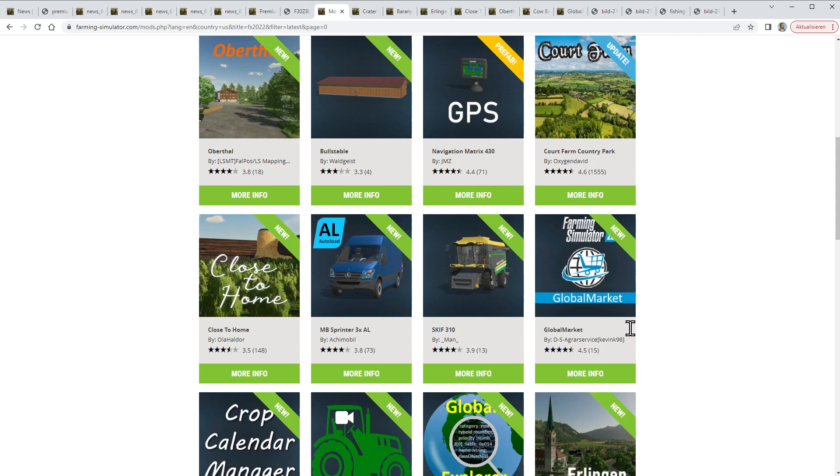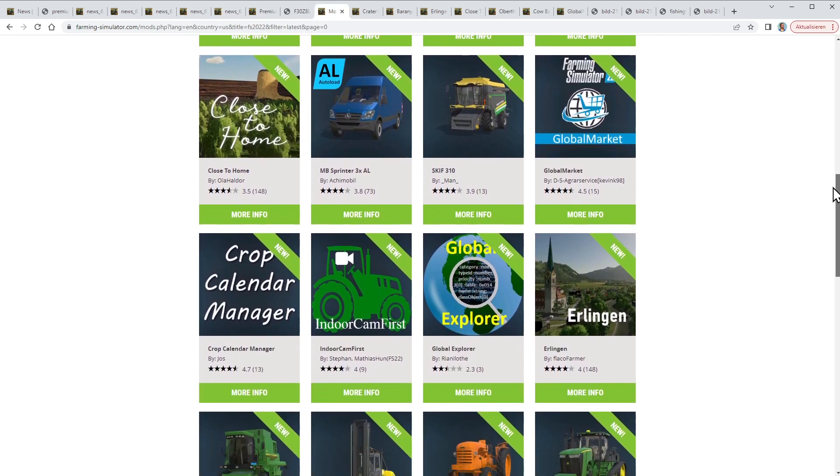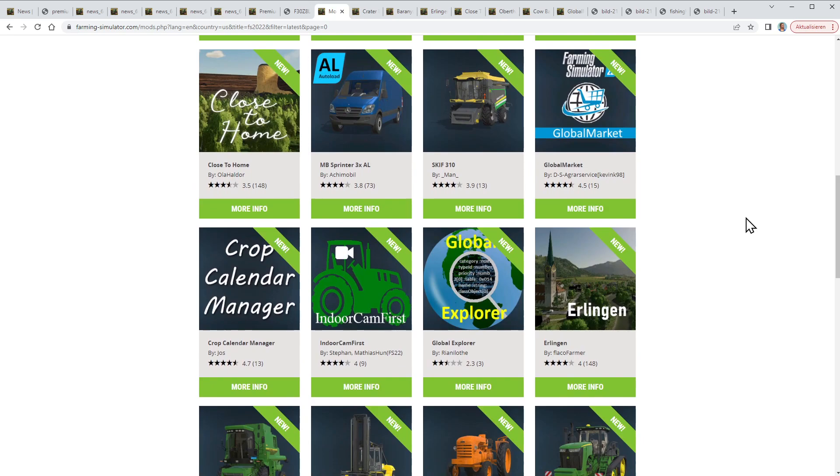Coming up new will be the Global Market. You may remember the Global Market from FS19 — it was an add-on to Global Company where you can share prices and products with your friends even when you're not online or playing multiplayer together. There's also the Crop Calendar by the same creator who made the liftable pallets and liftable bales mods, which allows you to take the crop calendar from one installed map to a different map.